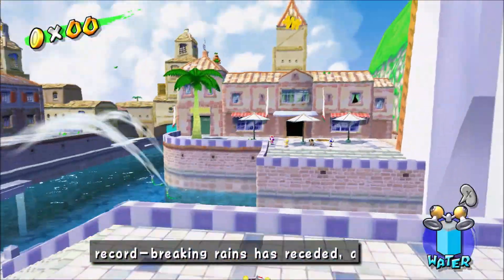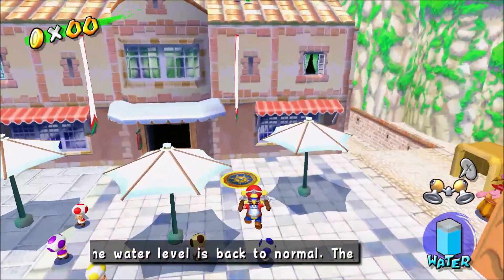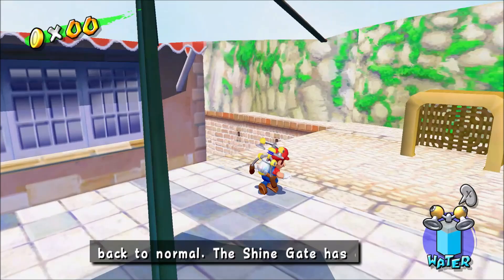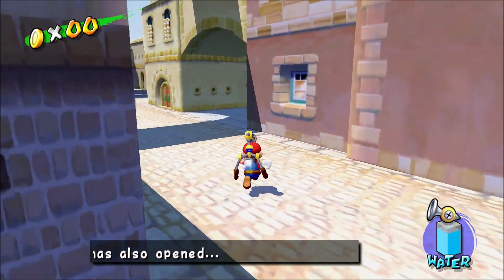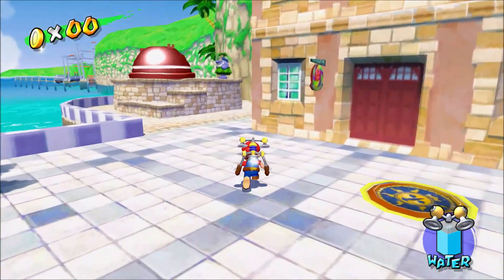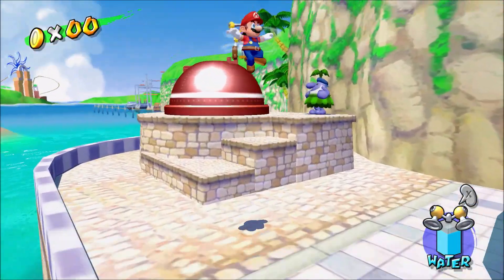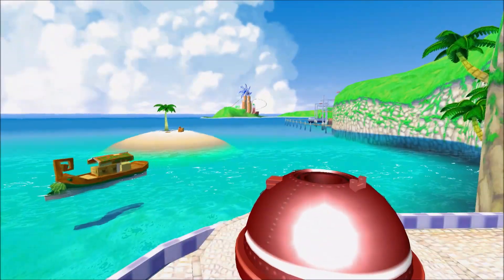I find it weird — Peanut Park is the only level in the game that's located on this side, like, in a plaza. Every other level is on the other side, or — it's not the village's case, it's in the center since it's on the Shine Gate. But yeah, let us go.